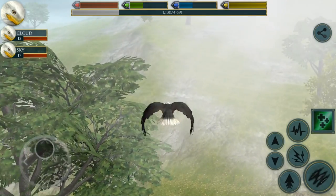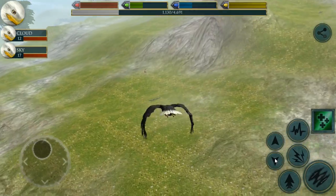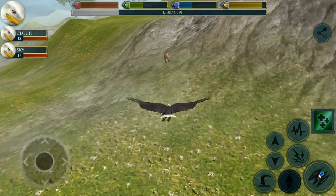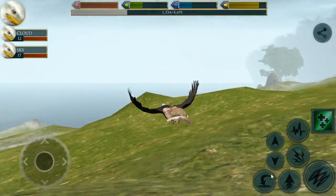Hello everyone and welcome back to Ultimate Bird Simulator. We are here with our Bald Eagle Flock. There's some food right down there. Let's go ahead and snag that delicious looking hare. Almost there, almost there. Come on, Talon, you've got it. Oh yes! One hit kill. Perfect swoop, Talon. Wonderful.